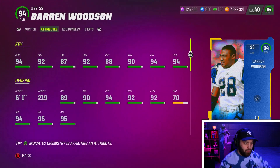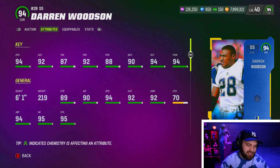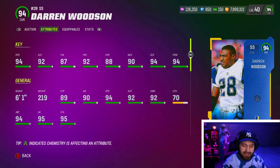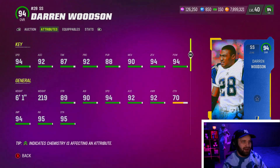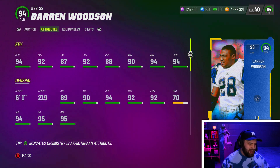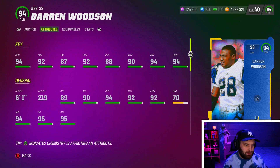At number six, we have Darren Woodson. Darren Woodson is an absolutely amazing safety and I feel like he's one that people just forget even came out because of the safety overload we've been getting lately. Six foot one, 94 speed — so we're finally getting a 94 speed guy on this list. You're getting top end speed. Six foot one is a good height right now in the game. He comes with 92 XL, which is very, very good right now. Amazing play rec at 92 and amazing man and zone at 90 and 94. His abilities are okay — he gets mid zone for one AP, pick artist for one, and crusher for one. Nothing insane, but Darren Woodson is one I will take with that 94 speed and those amazing stats every single day. Definitely an underrated card right now — you don't see anybody talking about or using this card at all.